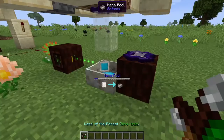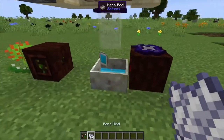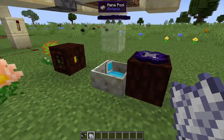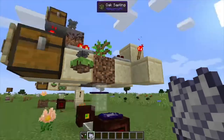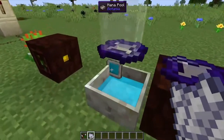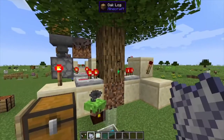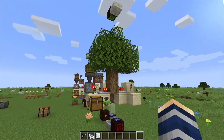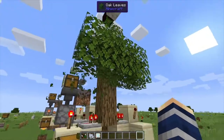Hopefully we didn't go too fast — it's okay to pause and look everything over. Once the mana pool has enough mana, we can bone meal the sapling and it will grow the tree, knock it down, and the Munchdew will eat all the leaves for us. Let's grow a tree and see if this works.